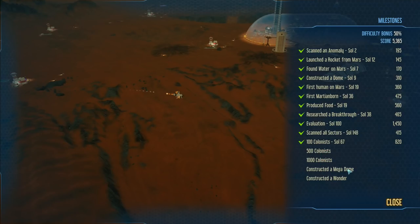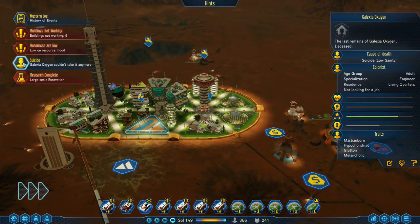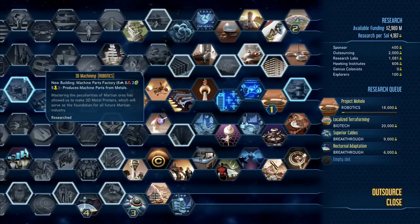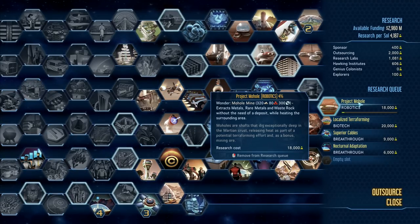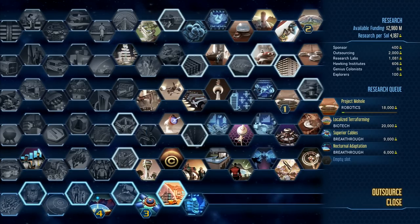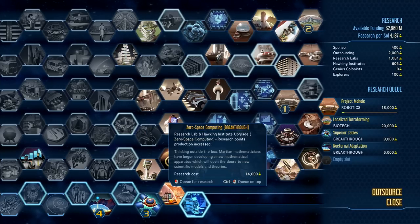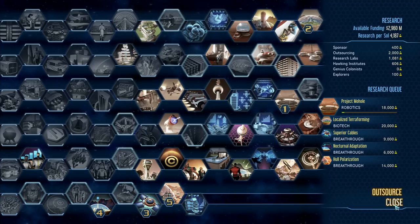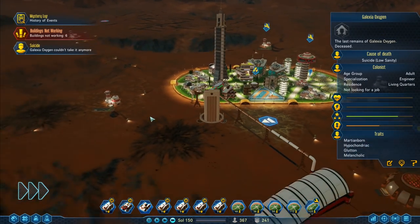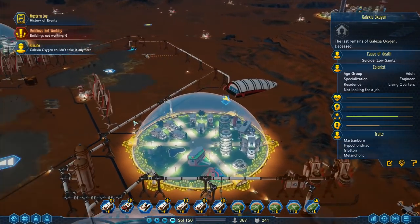500 and 1000 — construct a Megadome and construct a wonder. Those are the last few things we need to worry about. Large-scale excavation is done; we're now starting work on Project Mohol, which means it's going to be a lot easier for getting all the resources we could possibly need. We've got whole polarisation — buildings require maintenance less often. This one — research lab and Hawking Institute upgrade — I'm going to go for that one first.